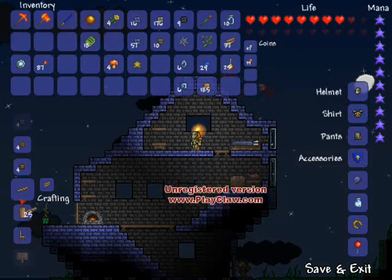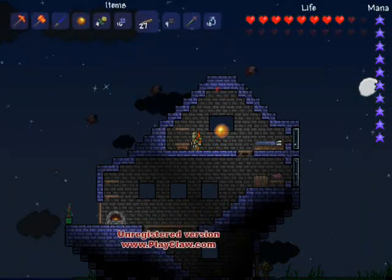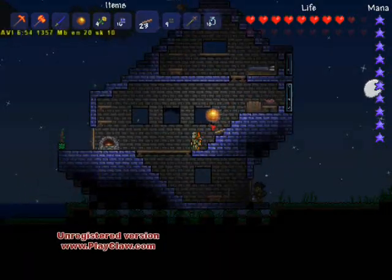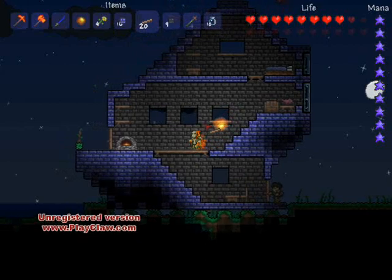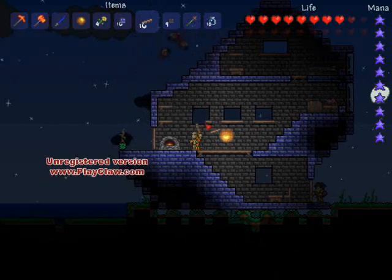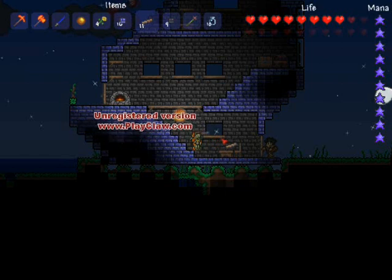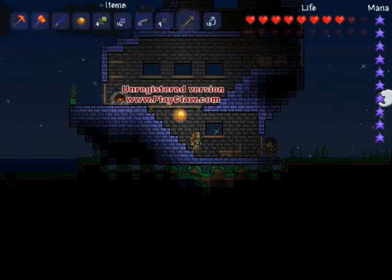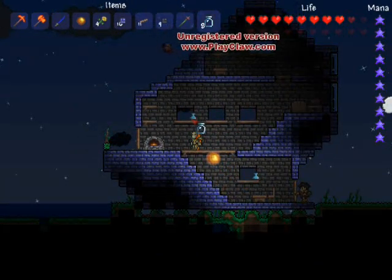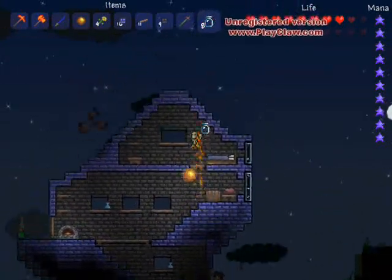The next thing we're going to do is make a ton of wooden platforms. You can do a really nice touch with these lining the bottom of the windows — just place it like that and it really gives it a nice window sill look. This is a great technique that really brings your buildings up to the next level. An instance where you wouldn't want to do it is if the window is very close to the floor, but where the windows are high up like this, it looks very nice.